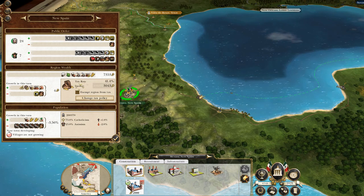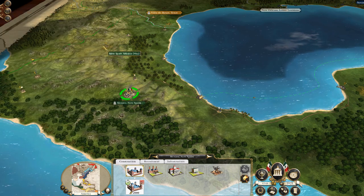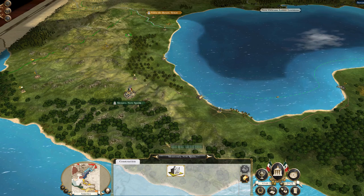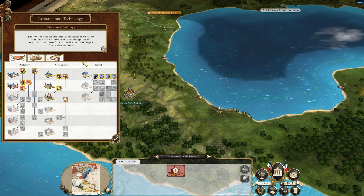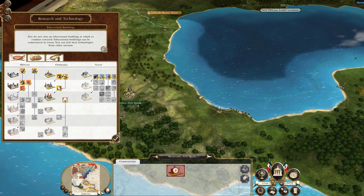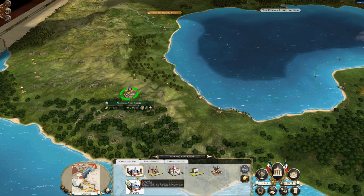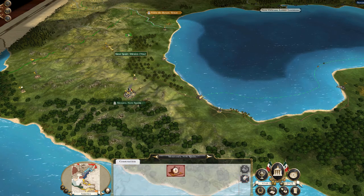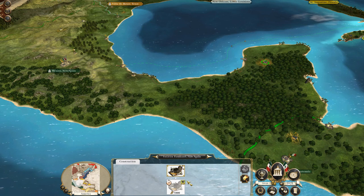Let's have a look at Mexico. I need to be careful of industrialisation, but the big thing is my population is plummeting through the floor due to food shortages. My taxes are okay, but what I'm going to want to do is take this Jesuit college, knock it down and build a school to get my research going. It's worth remembering that because I'm playing Darth Mod Late campaign, a certain amount of stuff is already researched - I've already got canister shot. I need to knock that down for a school and build up my farms to deal with this food shortage problem.